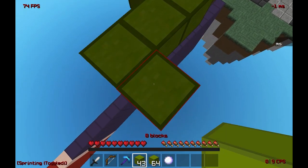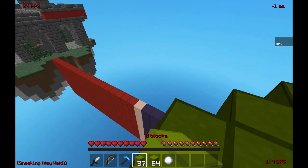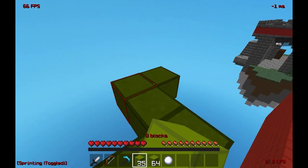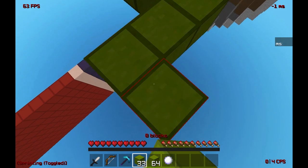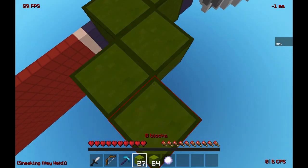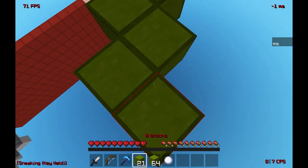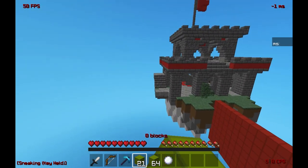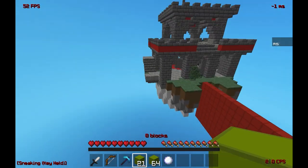When you spawn in, you want to make a platform up here and then go out diagonally. They are probably going to try and shoot you off, so you want to bait them a little bit — bridge a few blocks, bait them. Especially in a doubles game, a lot of people are going to try and shoot you off. You want to bridge out until you're about two blocks away from the staircase straight forward.